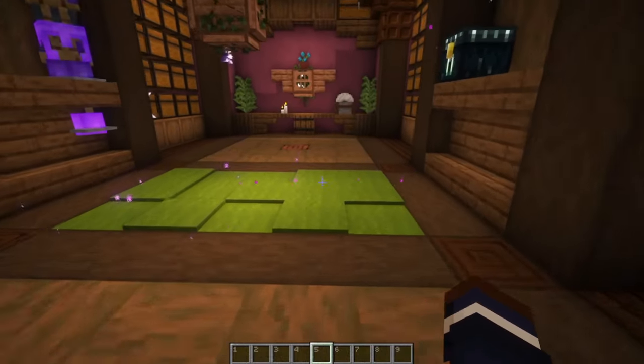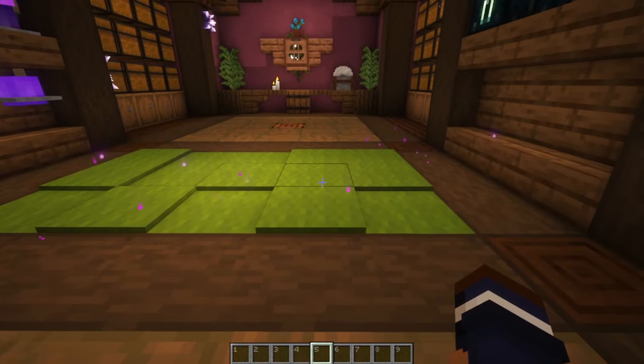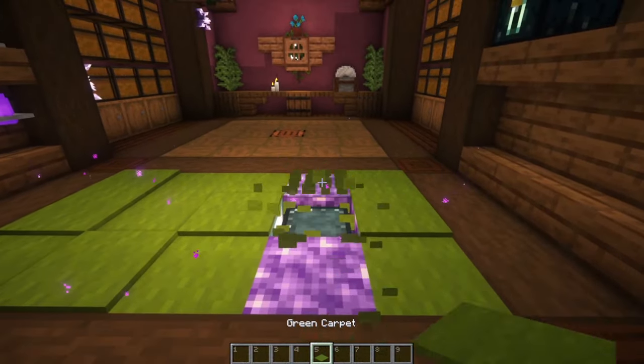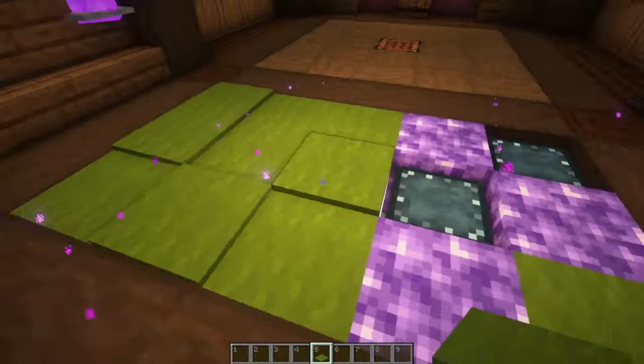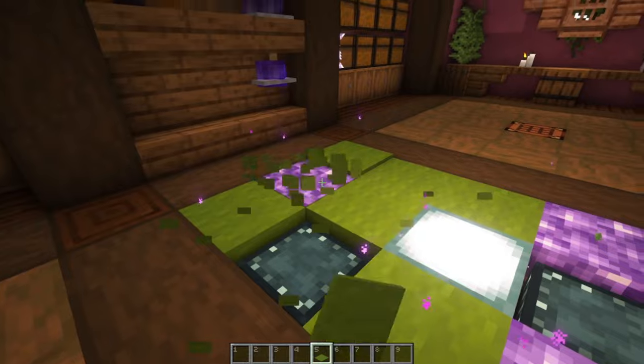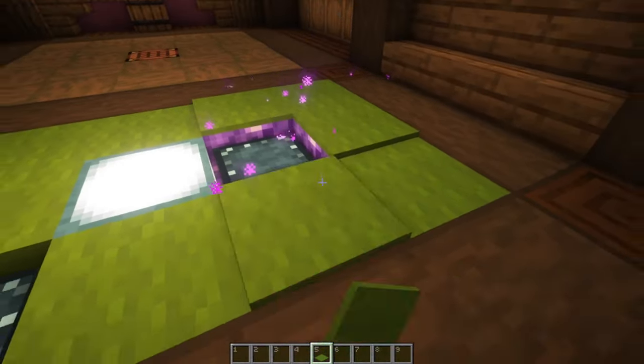Another thing here is like this carpet. You can add some ambience to a build using particle effects. Beneath here I have amethyst that will make noise when you walk on it, and then some inset lighting, as well as some ender chests for that nice little particle effect.